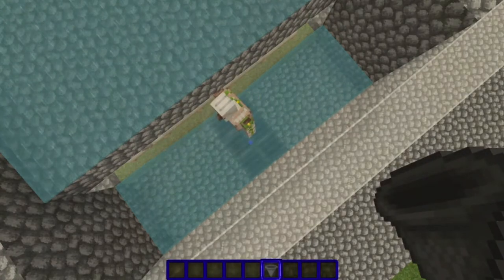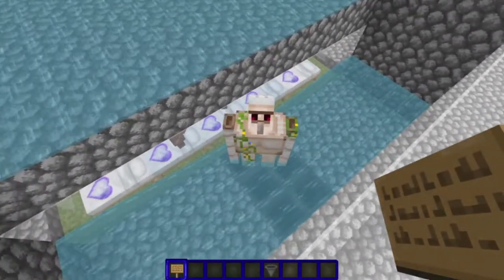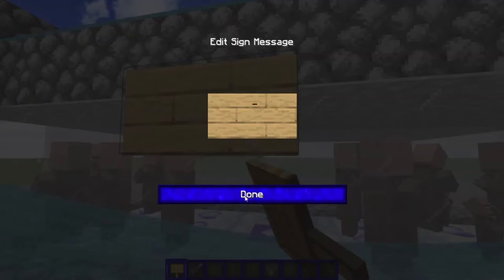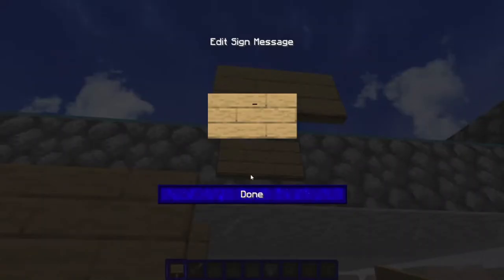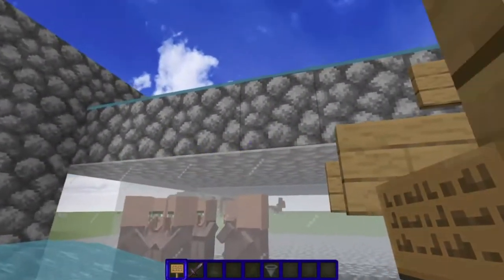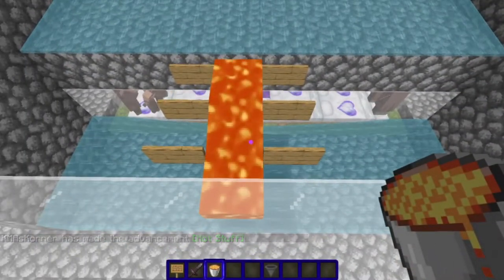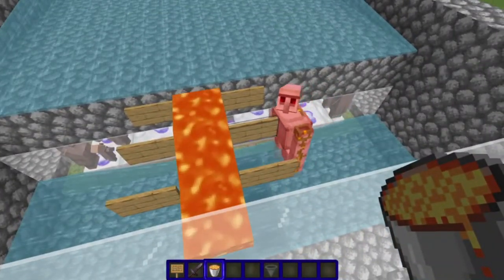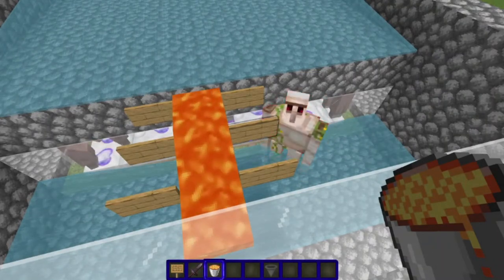The hoppers will bring the iron to a chest. Now we've got to add the killing mechanism — the lava blade we're going to use to kill these guys. What I do is I add signs on the glass in the center, then to the side I add them one higher. You need three signs on each side, so six total. Then we add a lava blade in the center and let it flow down. When the golems fall in here they get killed like that.